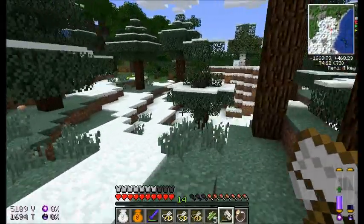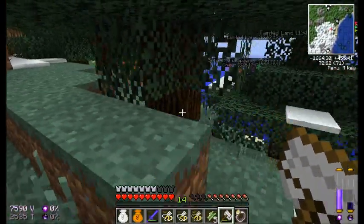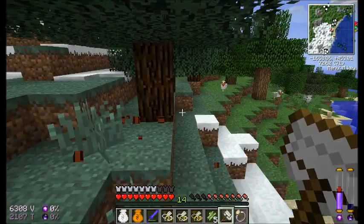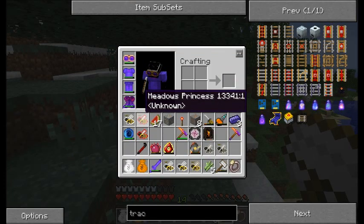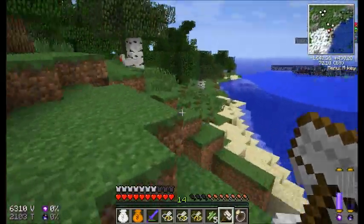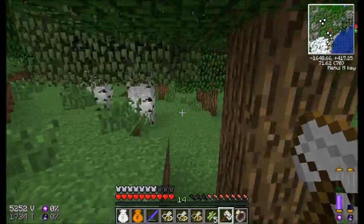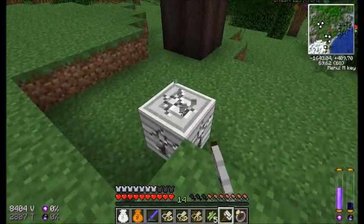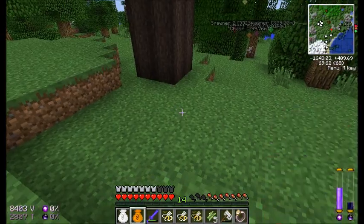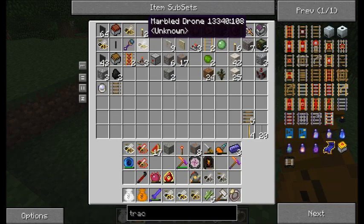I'm getting a lot more lag than I want — it's not very good for exploring. What's this beehive? This gives me meadows bees. Well, it is on the very edge of a forest, not exactly a meadow. Those definitely went to my bag — modest drone, marbled princess, and marbled drone.